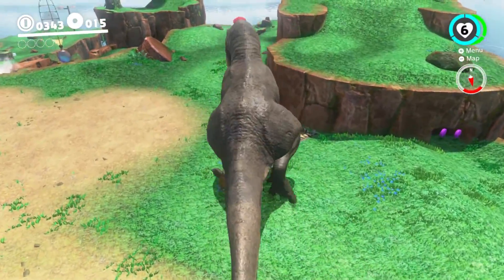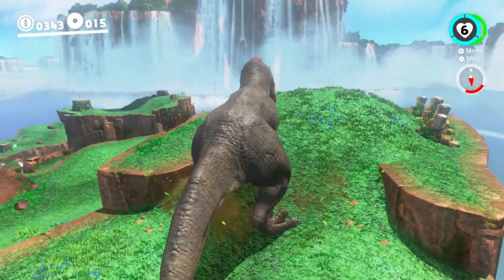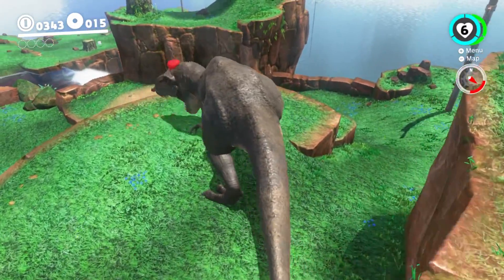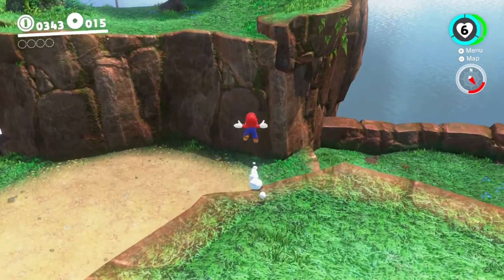Dang — that was the weirdest thing I've seen in this whole game. The T-Rex that wished he could fly and the T-Rex that could! Long jump, long jump!